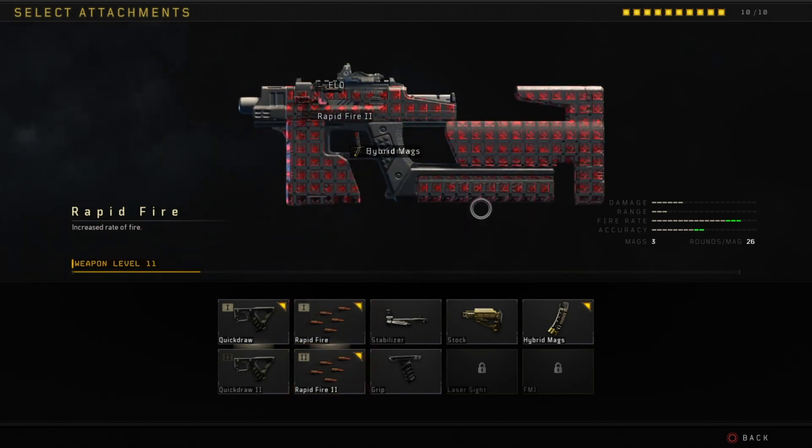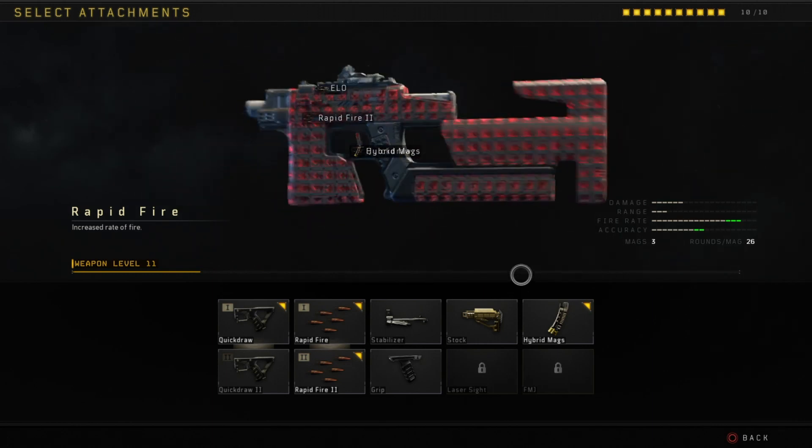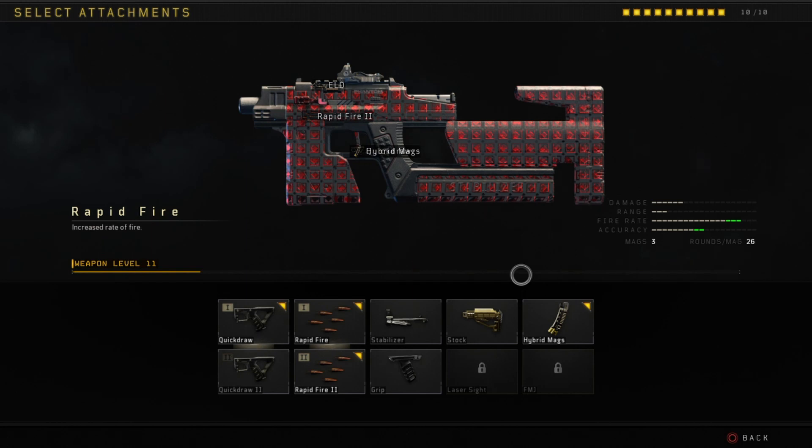Rapid fire 2 is just — you can't even control it at all. Those are the two things they need to fix with this gun. Other than that it's a pretty solid SMG. But do I think it's worth a hundred bucks to get it? No. You're really not missing out on too much — it's not really that overpowered. To get a quad feed with this thing you gotta be extremely lucky and playing super sweaty. Speaking of hardcore, it's not the greatest — for some reason at close range it takes four bullets to kill someone, and two bullets to the head. I don't understand that at all.